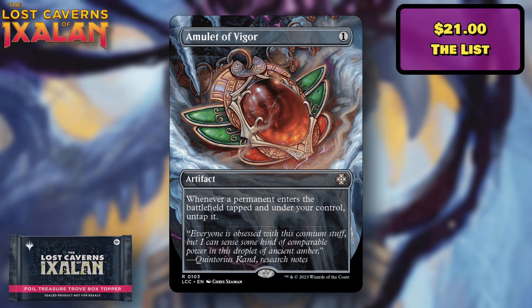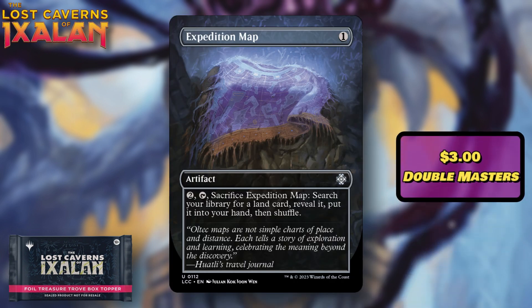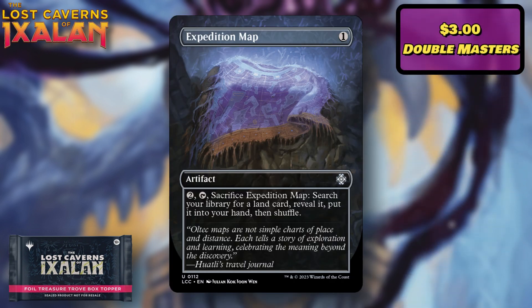My personal favorite here is Amulet of Vigor. It was $21 at the cheapest — its most recent print was on The List, and it didn't have many prints before that. It's just such a good card: a one-drop artifact that untaps a permanent whenever it enters the battlefield tapped under your control. There are so many combos and ways to utilize this, and it just was not widely accessible. It's only a rare here, so it should appear relatively frequently — a really strong reprint overall.